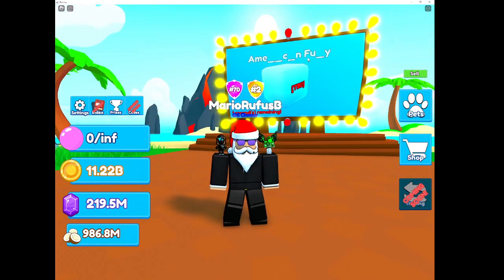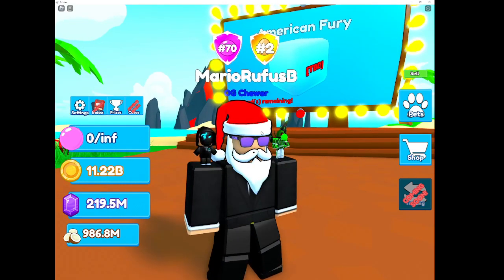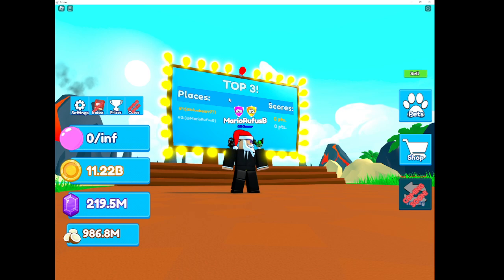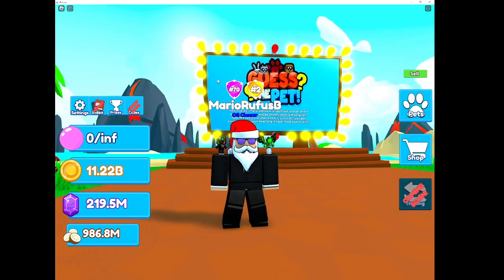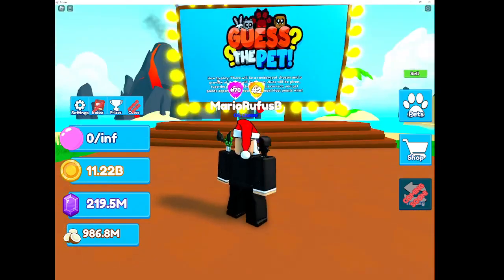We have Guest the pet, from the old Bubblegum Simulator - not really from it, but like another thing. Also, there's a 1 in 500 chance that you get a Doggy Hydra from it. It's a 1 in 500 chance. Some people have those already - it's pretty rare.